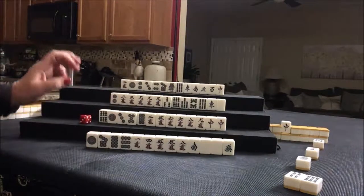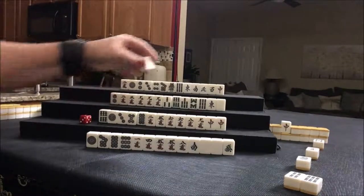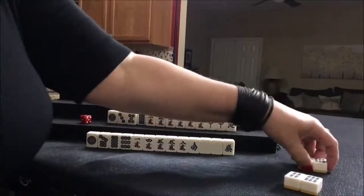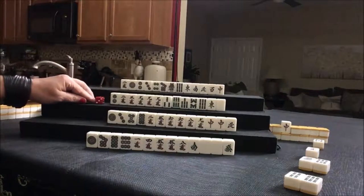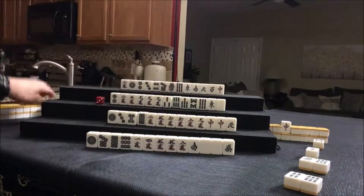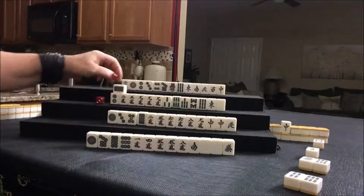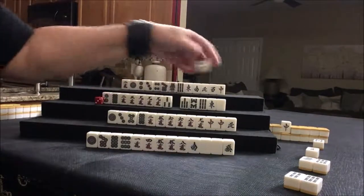Six bam — nobody can take it. North draws and that could help get to a half flush, so let's discard six bam. That was also just discarded. Here, if we're playing chanta — outside hand — we don't need four, five, six. Eight dot drawn — we might be able to use that. Let's get rid of six bam.